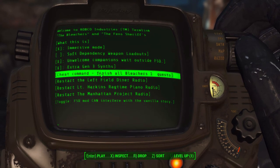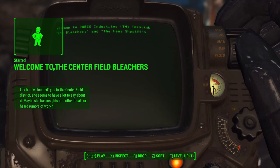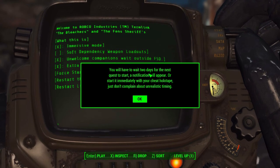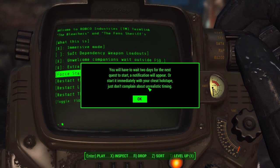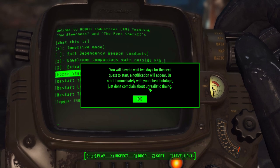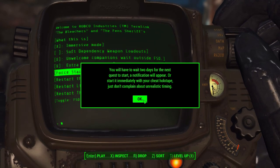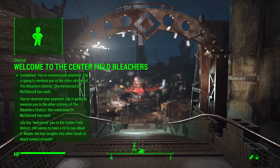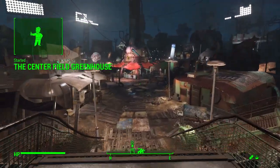We clicked the cheat command to finish all Bleachers 1 quests. We started a quest and got some UI — it says you'll have to wait two days for the next quest to start, a notification will appear, or start it immediately with your cheat holotape. We have a house in Diamond City so we'll just sleep for two days and see what happens. Look at all the bottle caps we're getting too.